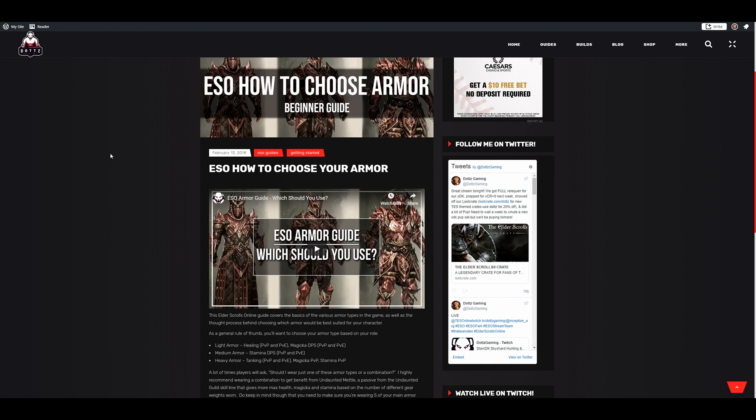For armor breakdowns, you have three options: 5-1-1 (five of your primary armor type, one each of the other two), 5-2 (five of your primary with two heavy), or 6-1 (six of one type with one of another). For magicka and stam, you're either going five light or five medium with two heavy, which is most common. I personally prefer 5-1-1 or 5-2. I'll usually run five pieces of light with either two heavy, or five medium or five heavy with two of another set based on what bonuses I want.